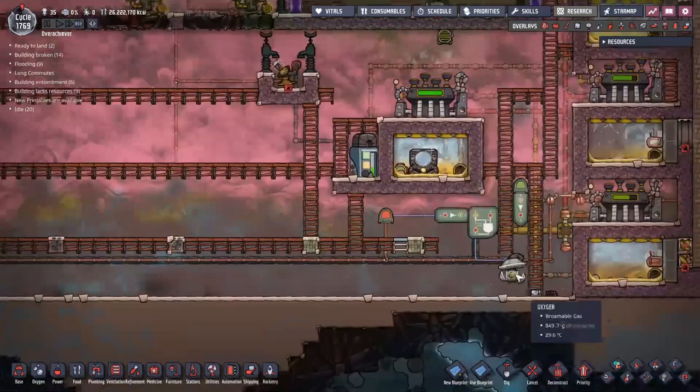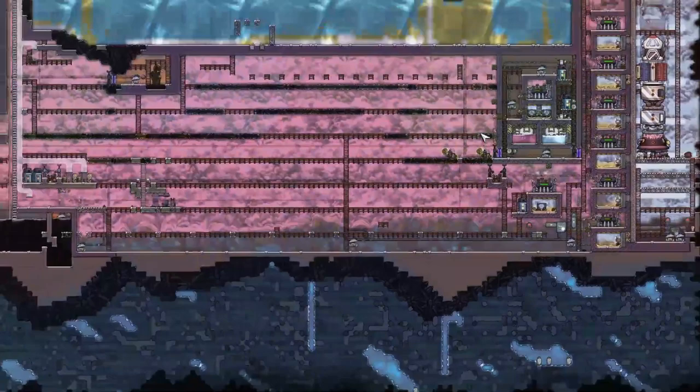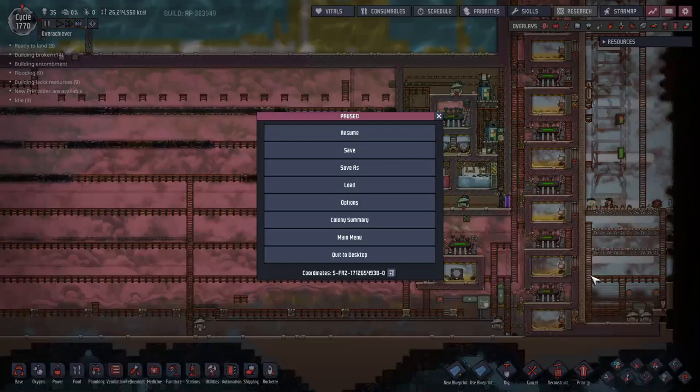Down here we have a gas pump - one of the hardest working gas pumps in all of Dupton. There are two gas element sensors here: if they detect hydrogen, they turn off the gas pump; otherwise it keeps pumping. It drained out all the gases on the map. The entire map is now pink - it's a fully hydrogenated map. Not partially, fully hydrogenated.